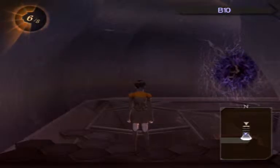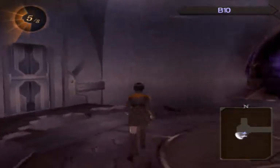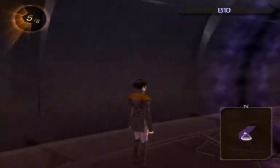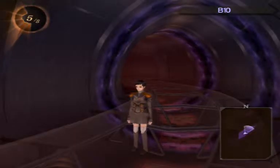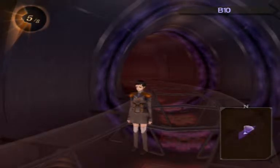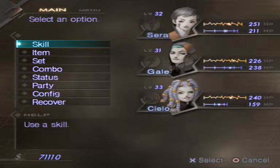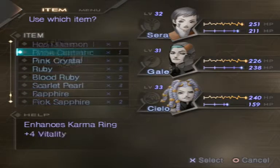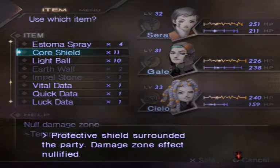Back to the here and now. Another portal — this almost feels like Planescape Torment. Oh yeah, now I remember. We need to head that way, but those purple streaks will do things to us — hurt us. To prevent that, use a core shield.